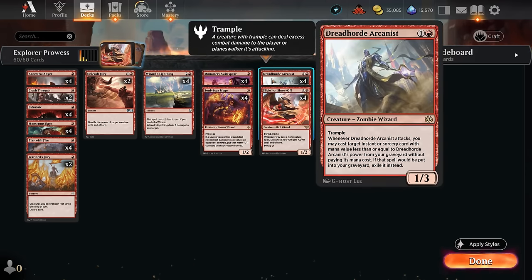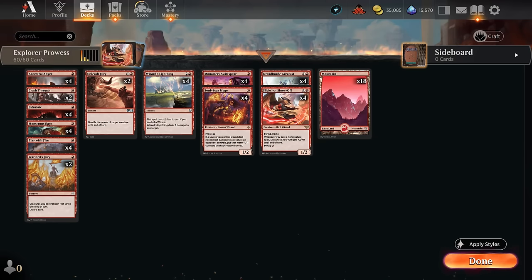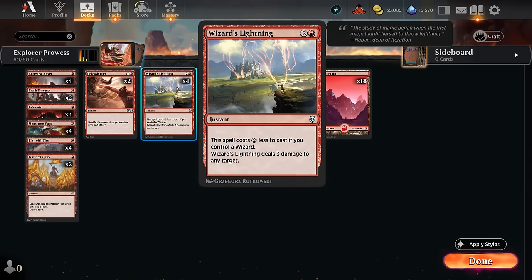We also get to play with Dreadhorde Arcanist, which is a great way to get back our cheap instants and sorceries out of the graveyard. Especially if you have a few pump effects, you can increase the Arcanist's power so it can even get back some of our 2 and 3 mana spells like Wizard's Lightning. Since we have 12 wizards to enable it, this can be 1 mana to deal 3 damage to any target.